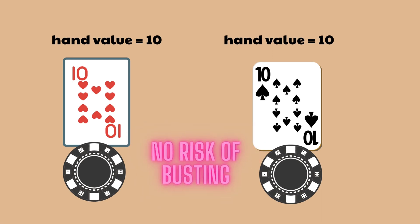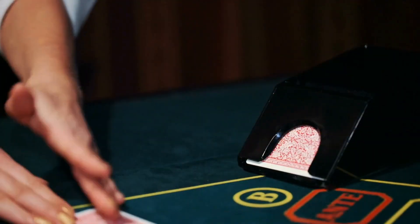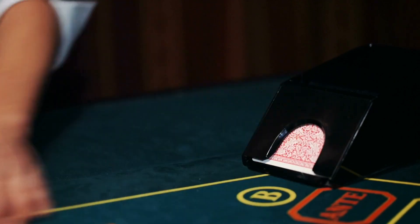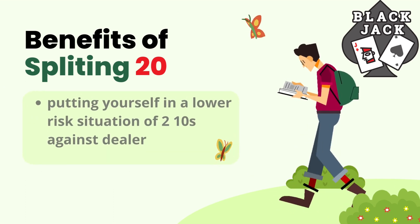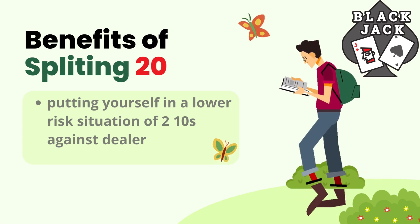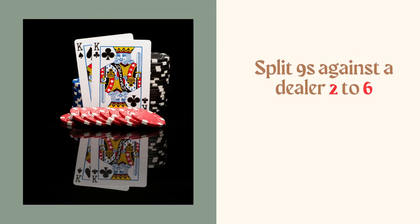By splitting tens into two tens you now have two hands that can only be improved without any risk of busting. If the dealer is showing a weak up card like a two to nine, they are likely going to have to draw more cards to try to improve their hand, meaning they are more likely to go bust. Splitting your strong twenty puts you in a lower-risk situation while the dealer is likely to bust, giving you a solid statistical advantage.